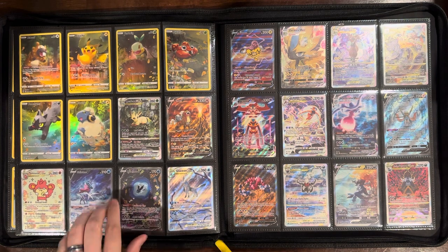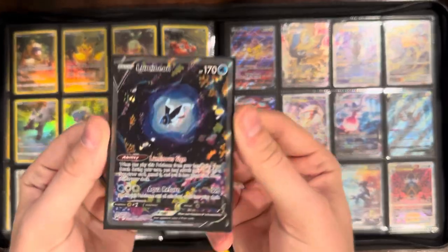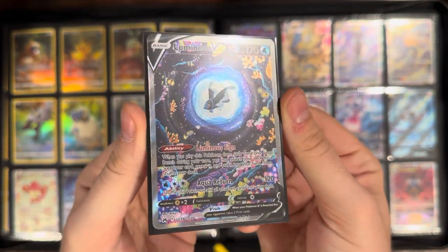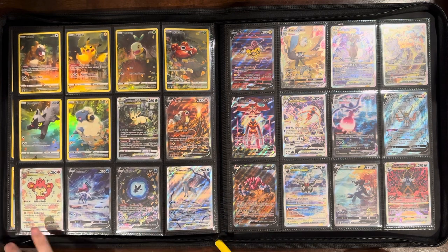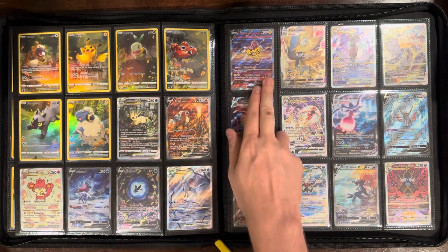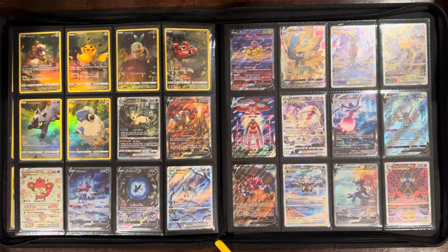This Simisear is great. This Lumineon is probably my favorite card in the set — I think one of the best cards they've ever done, just incredible. I am a bit biased since I've kept saltwater fish tanks my whole life. Then we have the legendary dogs — Entei, Suicune, and Raikou — which are great cards with awesome art. Not too terribly expensive as singles either; I think Entei is about 10 bucks, maybe 15 to 20 for these guys.